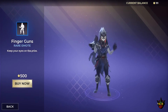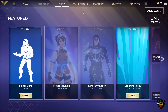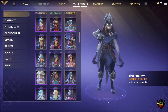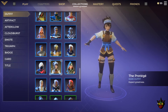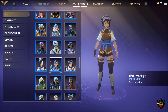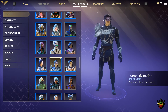To start off, we have the Finger Guns rare emote for 500 gold. We also have the Protege bundle — the Protege is this one right here, 1200 gold for that one. And then Lunar Divination — if you guys have been around since launch, this was an outfit that rotated a lot in the shop when the game first launched back in September.